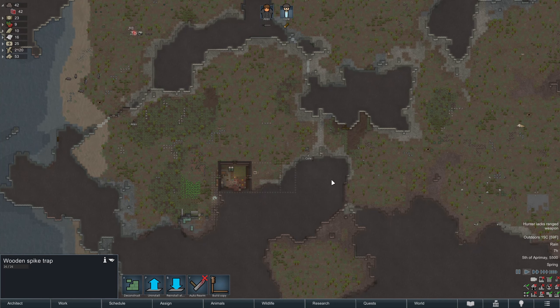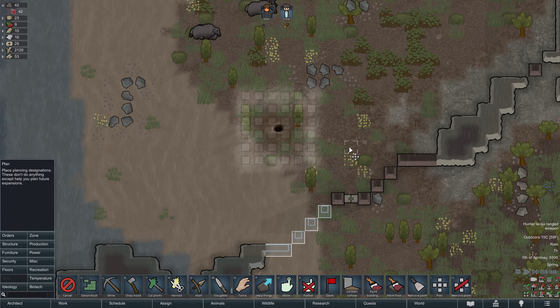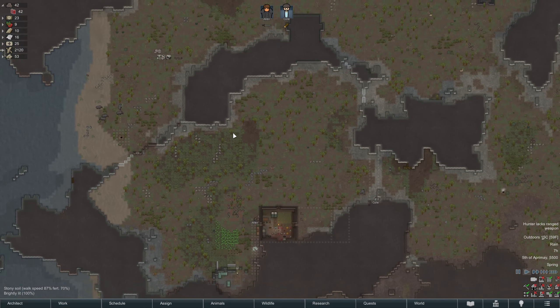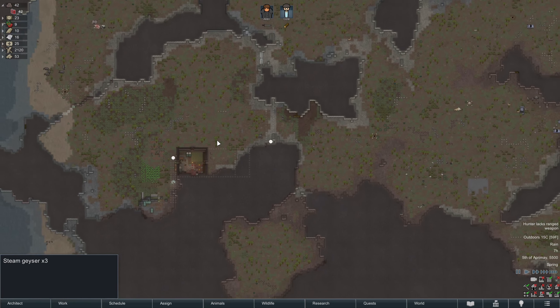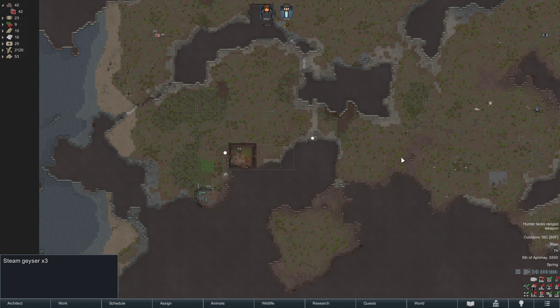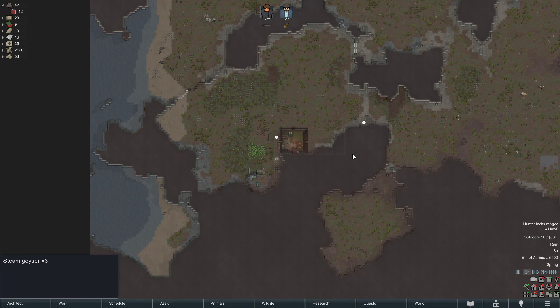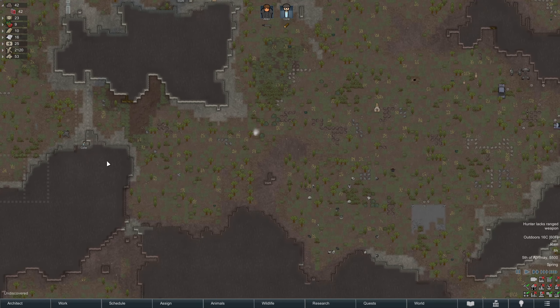One of the advantages to this area, apart from the massive amount of fertile soil, is that it's relatively easy to secure — we don't need a lot of wall pieces. Another advantage is the nearby geothermal geyser, which eventually we'll end up using. We do have this one over here, though it's a little bit disappointing it's our closest one.